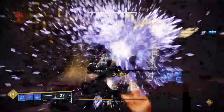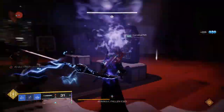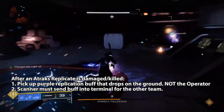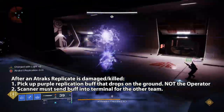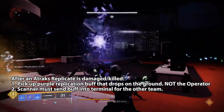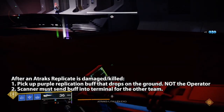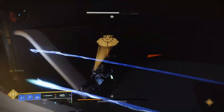If you damage the wrong one you will wipe, and if you damage the real one too late or not enough it's a wipe as well. Immediately after he disappears, two things need to happen: first, one player who is not the Operator must pick up the purple orb Atraks dropped — this is the replication of Atraks buff and must be held. It has a 40-second timer and must be picked up quickly. Second, the person holding the Scanner augment in space needs to quickly deposit it into one of the terminals, because the exact same thing will now happen with the three players down in the crypt.